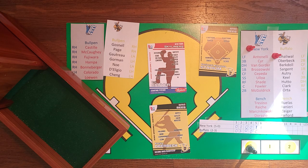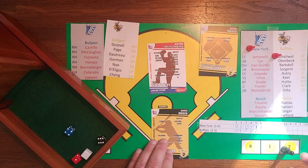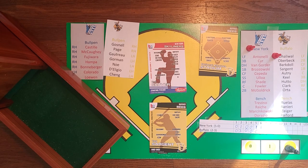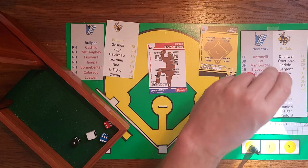Bottom of the sixth: Oberbeck is 0-2 with two strikeouts. Roll 1-4-6: pitcher has double flash — Oberbeck and Barkdahl both strike out on the double flash. Back-to-back strikeouts. Groover's double flash wreaks havoc for two quick outs. Sargent grounds out to third on 1-6-6. The Bees come away with nothing. We go to the seventh, tied at three.